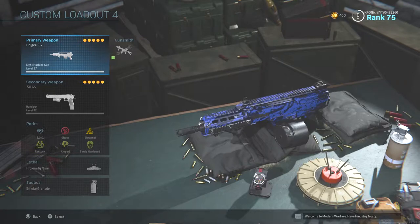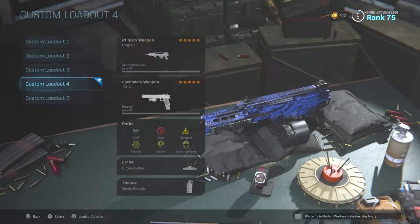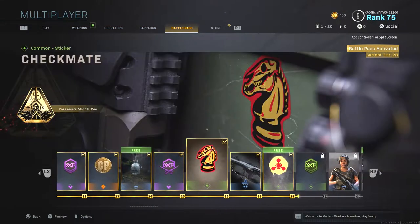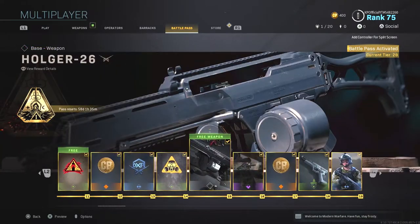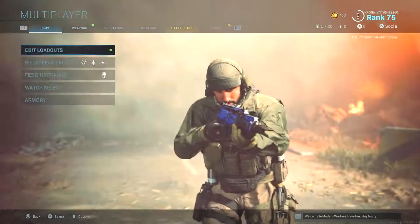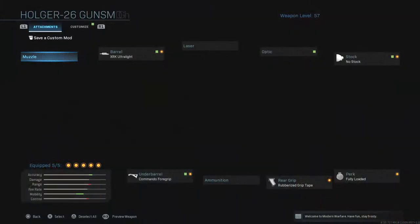What is happening everybody? I am KP and today we have the Holger 26. This gun is absolutely a beast. It is one of the guns that you get from the battle pass. I bought the battle pass and you unlock it at level 14. It is a wonderful gun. It has a hundred bullets, it's an LMG, and if you put these attachments on it, it is so so fun to use in ground war. Let's go to the gunsmith.